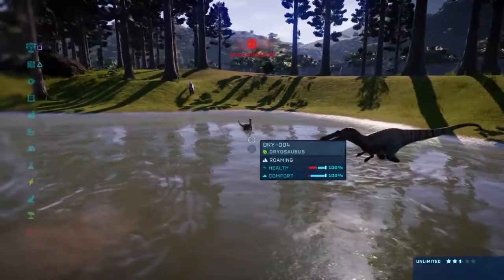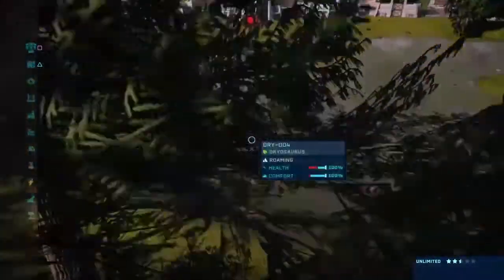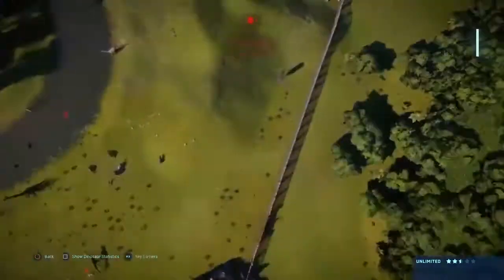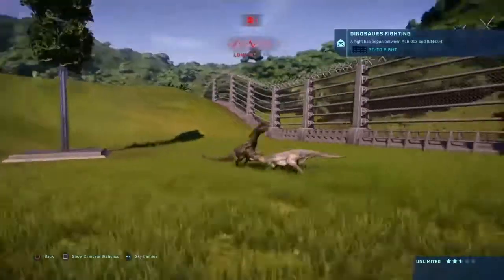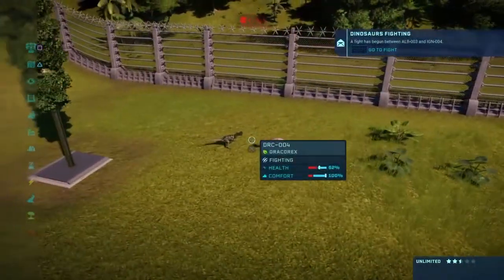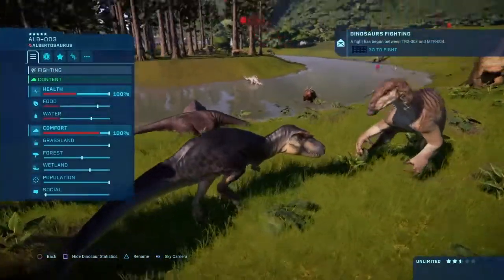Who's going after Dryo? It's Majungasaurus coming. We've already got three deaths. Oh, a fight — Dracorex and Dilophosaurus. Dilophosaurus is getting a beating, and so is Dracorex. What's this? Albertosaurus versus Iguanodon — I didn't realize these two could fight. T-Rex versus Metriacanthosaurus.